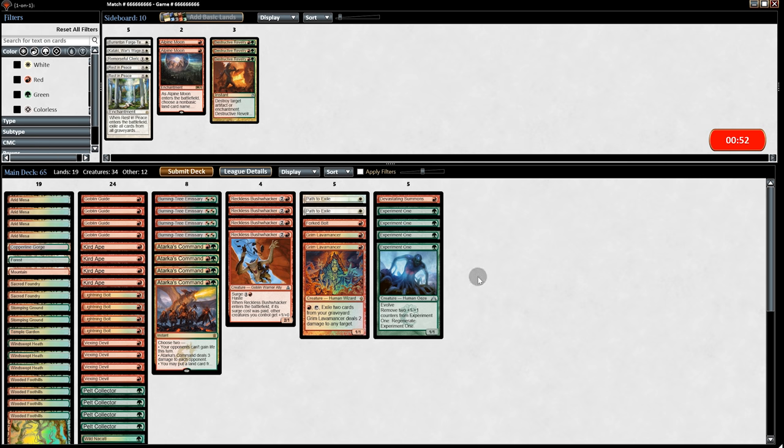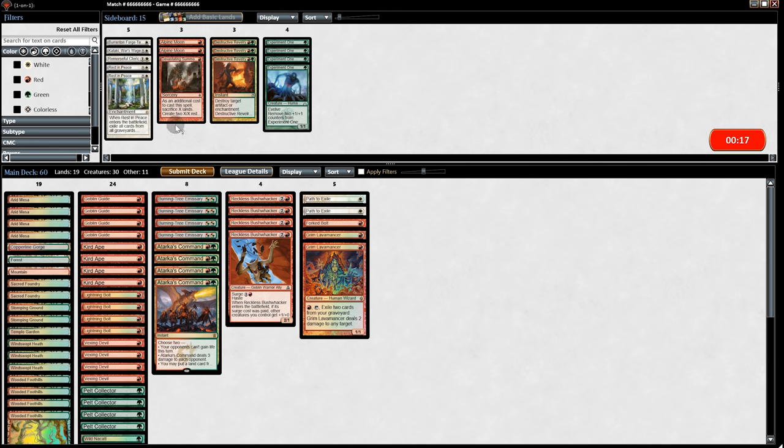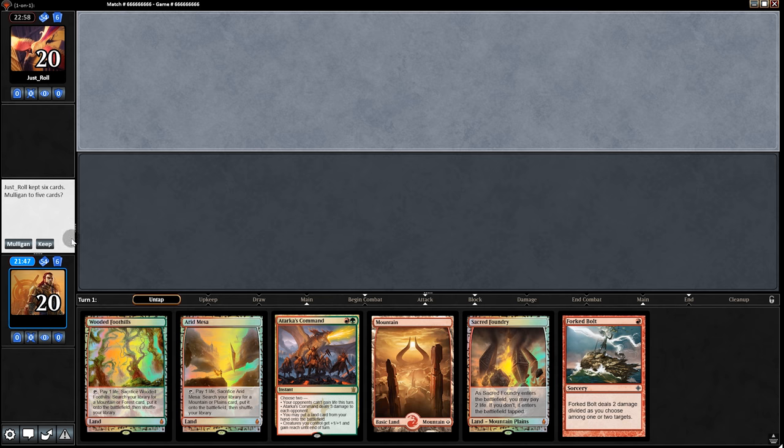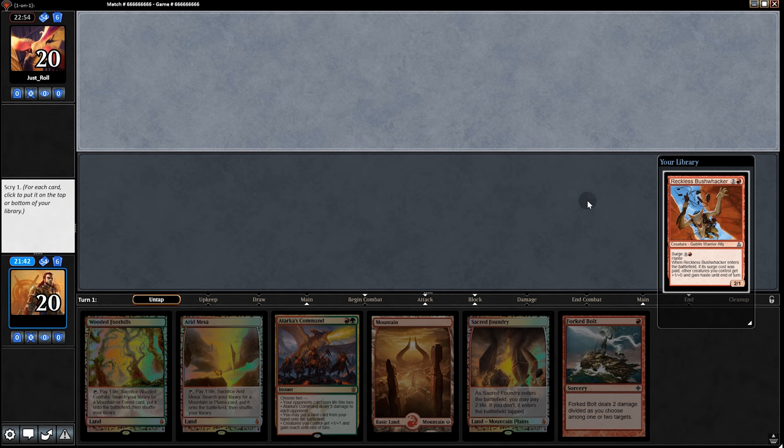Going into game 2 — I'm not exactly sure what they are, but I imagine there's some creature-heavy midrange decks. So I'm putting in two Path to Exiles, one Forked Bolt, two Grim Lavamancers, and dumping Devastating Summons and four Experiment Ones. The Experiment Ones just seem a little too slow at times, especially if we're on the draw. Opening hand has too many lands, so I'm going to mull.